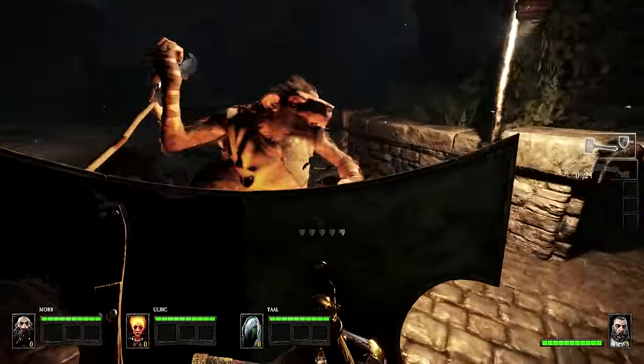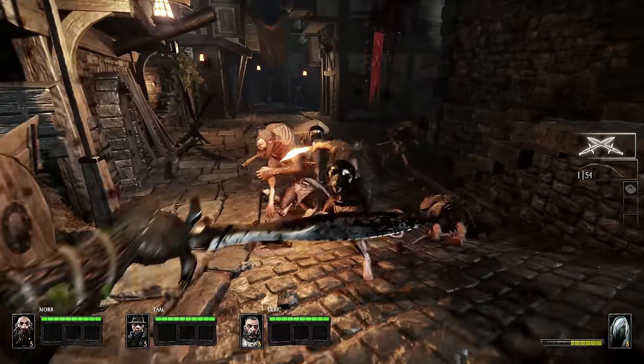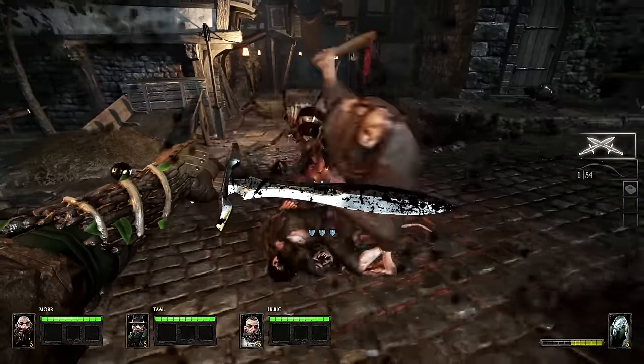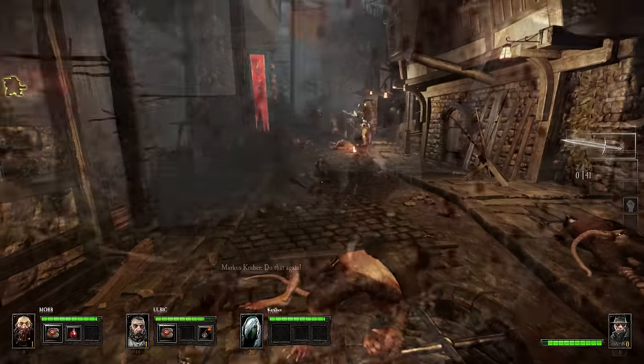Piling enemies up in preparation for a devastating area-of-effect attack from the rear line, the physical hit detection enables the game to precisely determine the direction and velocity of each impact, ensuring a satisfying feedback when your weapon connects with your target.